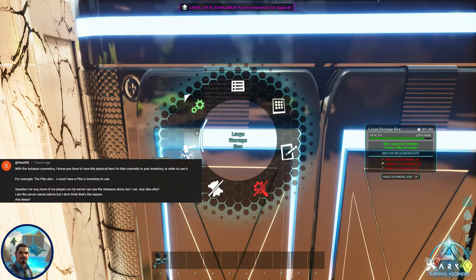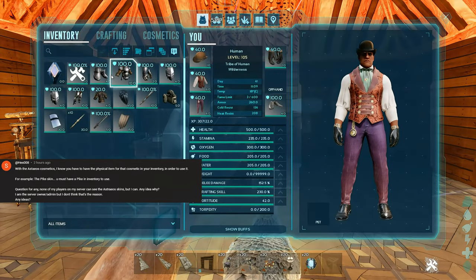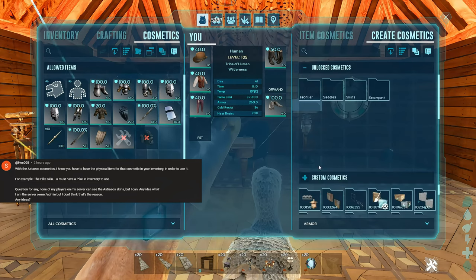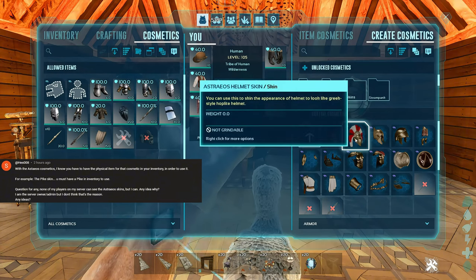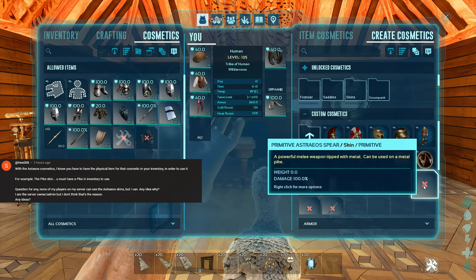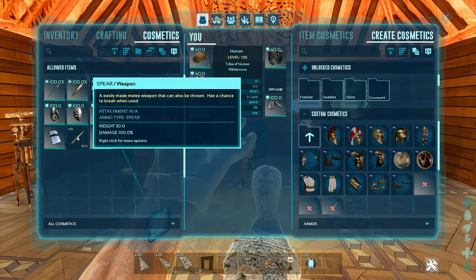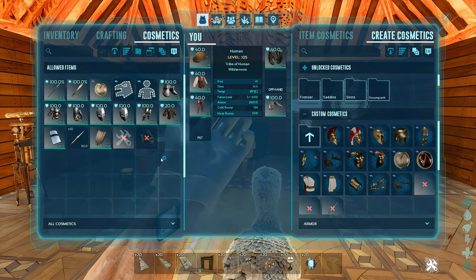The next question is from Hess008. This individual states that with Astros cosmetics, you have to physically have the items in your inventory in order to use them — for example, the pike skin, swords, and shields. He is trying to help other survivors, which is a hundred percent correct. You have to have what you're skinning in your personal inventory. If it's an item that can go in your personal inventory, it goes there. If you're skinning a dino, you have to be in that dino's inventory and go into cosmetics.